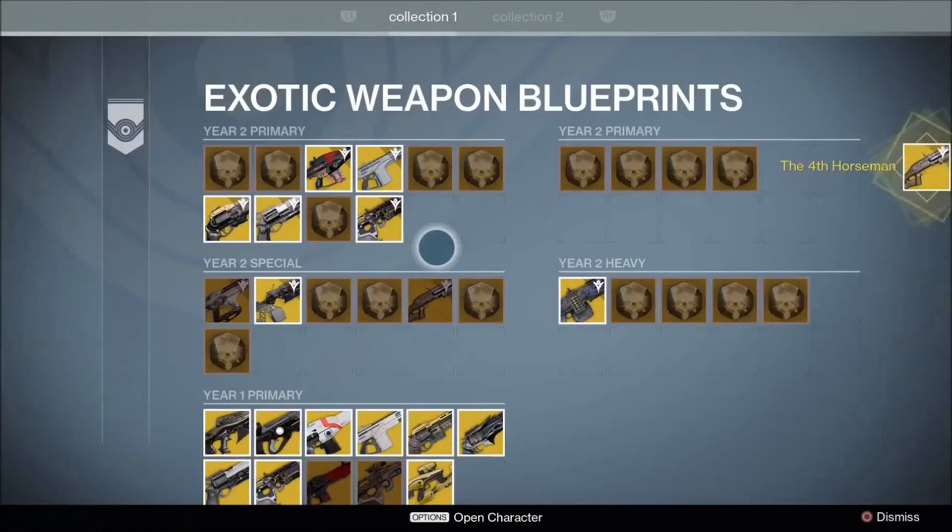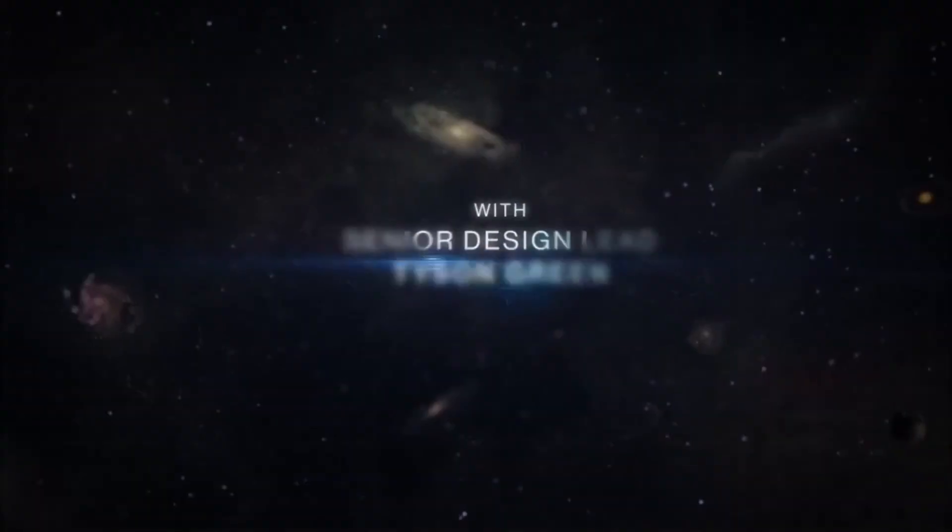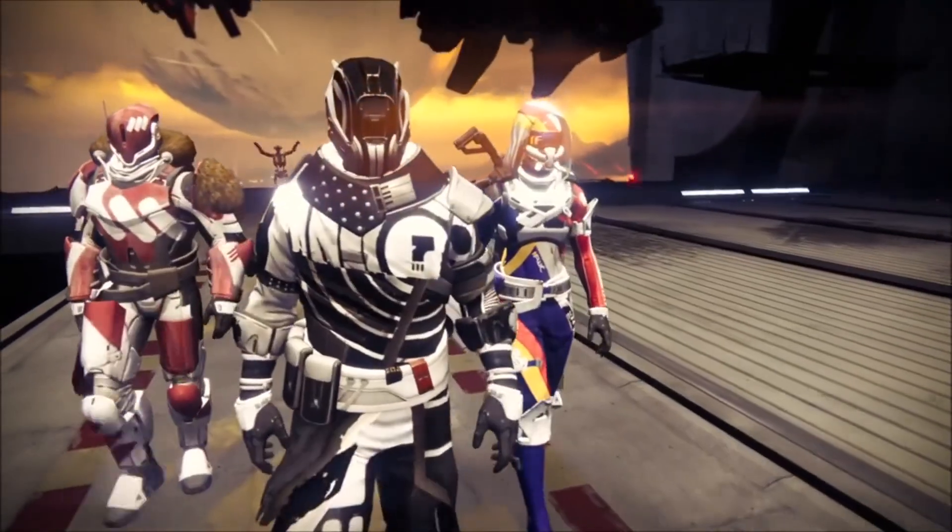In collections we get a quick shot of someone taking the Fourth Horseman out of weapon blueprints. Year two primaries include a new awesome-looking auto rifle, Monte Carlo, what might be a year two Last Word or Hawkmoon, and Bad Juju — all in 3D now, which looks much better. Year two specials include a fusion rifle and what looks like a heavy weapon. We also have year one primaries, year two heavies, and year two primaries listed. There are collection one and collection two, and the video mentions 'and more' with info on an upcoming Wednesday stream.